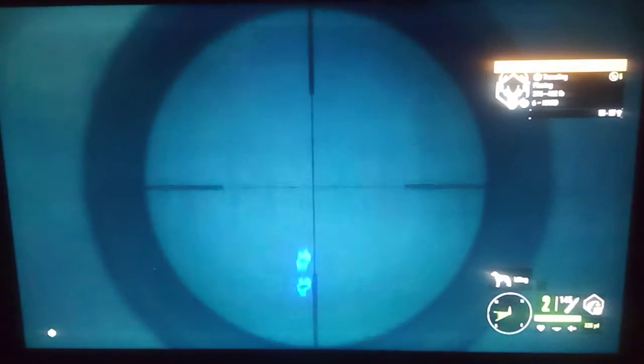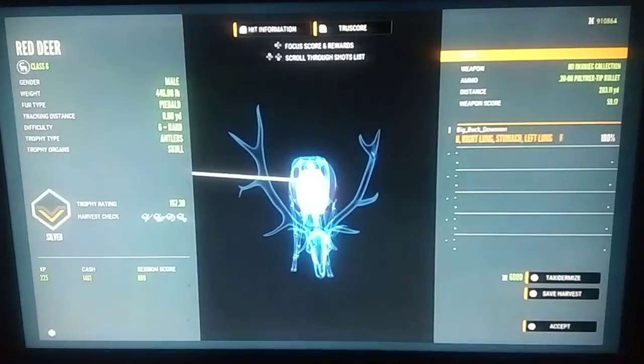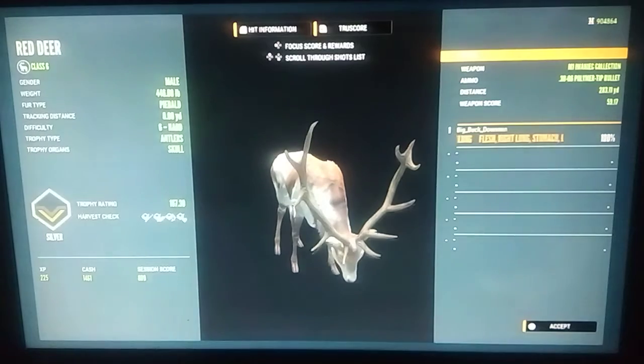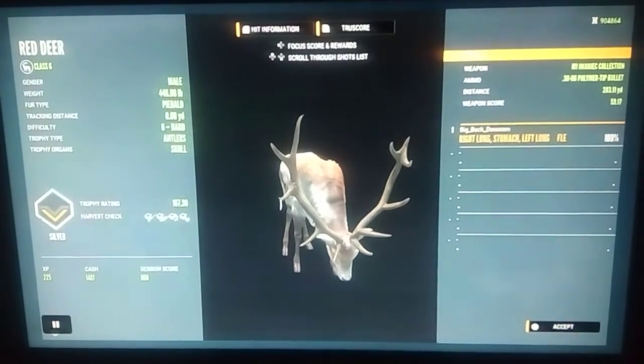Right here we have a piebald level six red deer way out there, almost 300 yards away. We shoot him with the M1 and try to take a couple more shots as well but the others miss. We pick him up and he is just a silver — 167.30, so he did hit the top of their estimate. Pretty much every rare in the game hits the top of their estimate, except rare fallow deer and albinos — I got an albino not too long ago that didn't hit the top of his estimate. Nice piebald red deer; hadn't got a rare in a while for the grind so it's nice to see one.